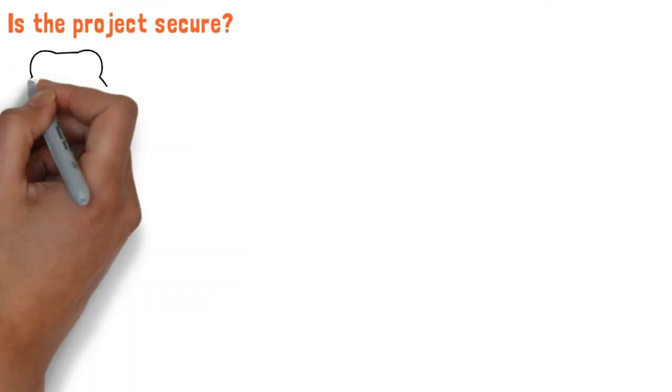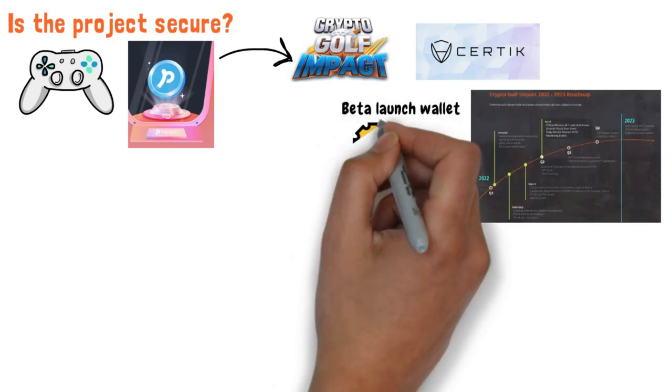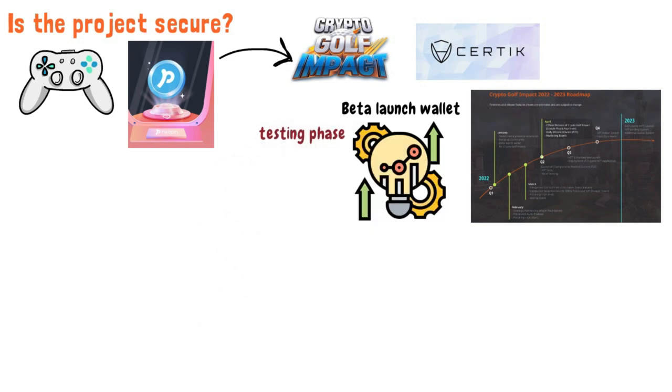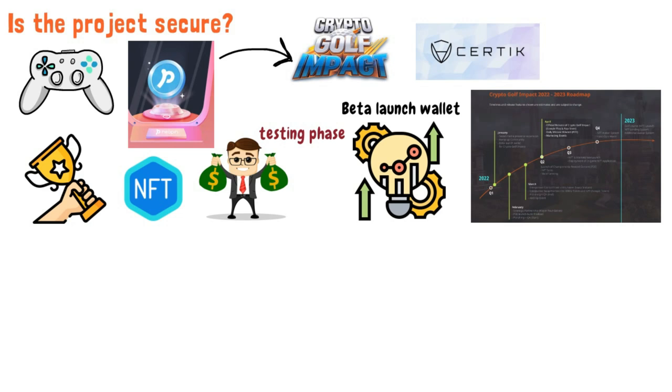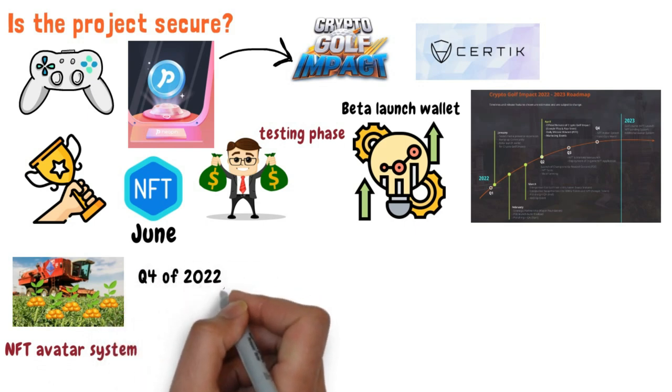But is the project secure? As of now, the game is very new and has not yet been audited. But Neopin, the blockchain behind Crypto Golf Impact, has been audited by the industry-leading crypto audit institution, Certik. The project's roadmap shows that the beta launch wallet for the game has already been developed and is in testing phase. The project's play-to-earn launch build has also been finalized. In May, the project will have its first championship token reward launch and NFT preview. NFT sales are expected to start by June, along with the launch of other features like yield farming. The developers even promised development of an NFT avatar system and a hardcore game mode during Q4 of 2022.